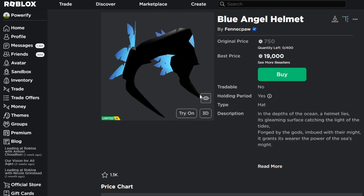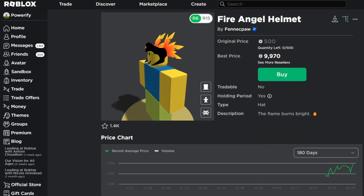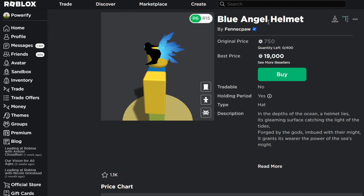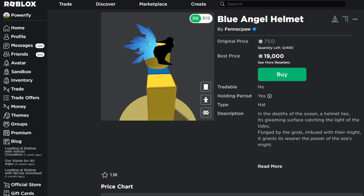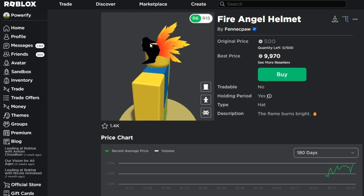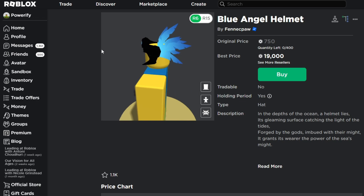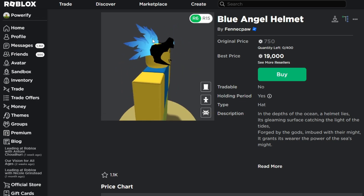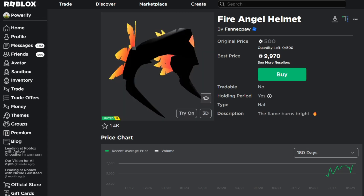Next we have the Blue Angel Helmet — I think this one's really cool. Let me know in the comments which you think is better: the Fire Angel Helmet or the Blue Angel Helmet. If this one was called the Fire Angel Helmet, I think this one should have been called the Water Angel Helmet — that would have made more sense. I notice a difference with the ombre: it goes from red to yellow on the Fire Angel, but from blue to light blue here. They're not exactly matching the dark-to-light effect from the helmet to the tip of the feather. I like the ombre effect on here, though it's not as noticeable as on the Fire Angel Helmet.